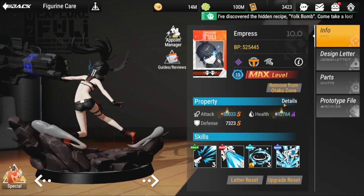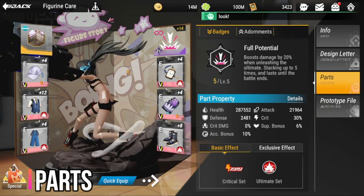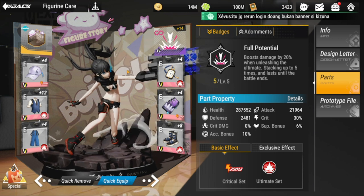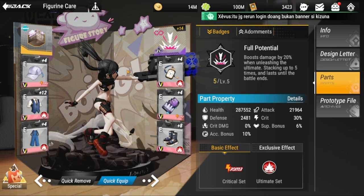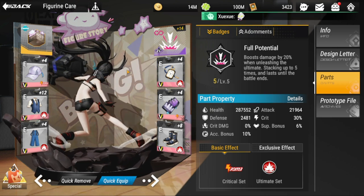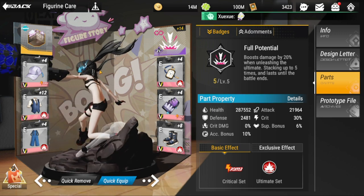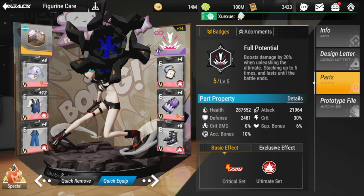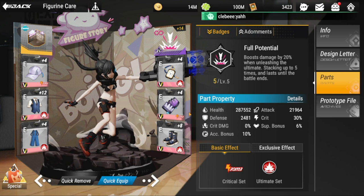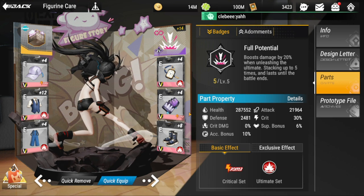Moving on to her parts: I recommend a four-piece ultimate set — you won't go with any other four-piece set for her. For the two-piece set, you can choose either a crit set, a defensive set, or an HP set, whichever you value most.